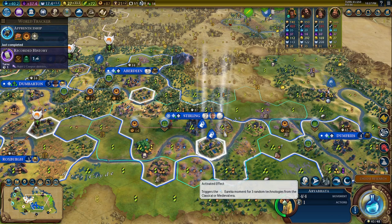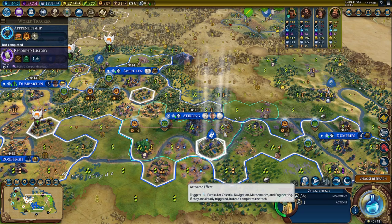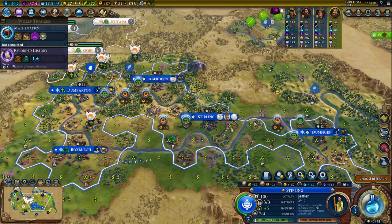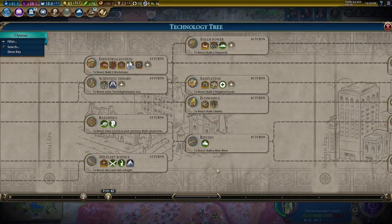Now we can start using these scientists — three random techs boosted. Let's do machinery, iron working, shipbuilding. This one gives us mathematics for free and triggers the Eureka for engineering and celestial navigation — we were going to get engineering anyway. We got three techs in one turn including apprenticeship. Mitla is beautiful — we have Buenos and Mitla, so we're going to get an extra 15% growth rate in our cities. I think this will be our last settler since we're rushing to the Highlander, which is an industrial unit.